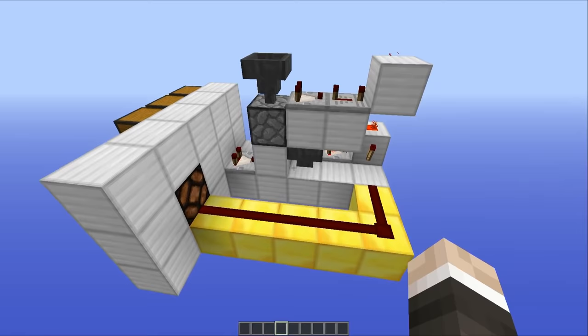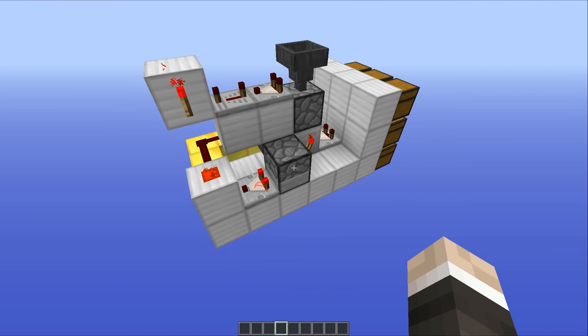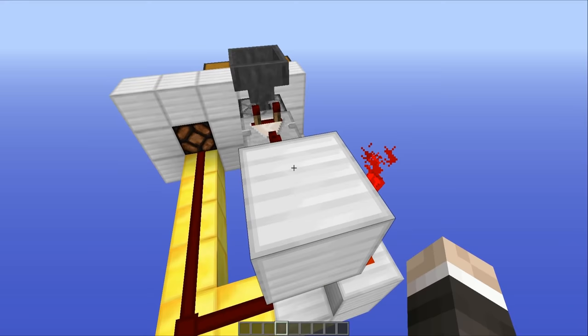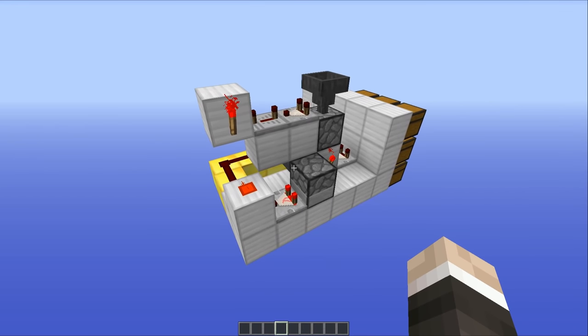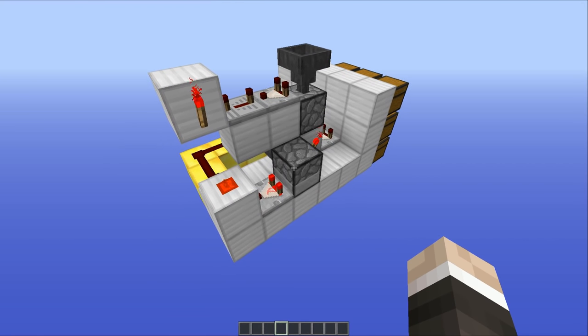Now if we take a look around the back, you can see that the redstone behind this thing isn't exactly massive — there isn't a whole lot going on. There's just a few droppers, hoppers, comparators, repeaters, torches, and bits of redstone, but it's nothing too complicated. I'm sure everyone will be able to build this one. However, if you don't want to build it and you fancy a world download, there is one of those down in the description. But for those who do want to build this thing, let's crack on and I'll show you how to do it.